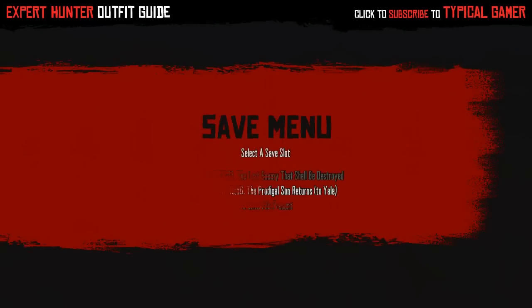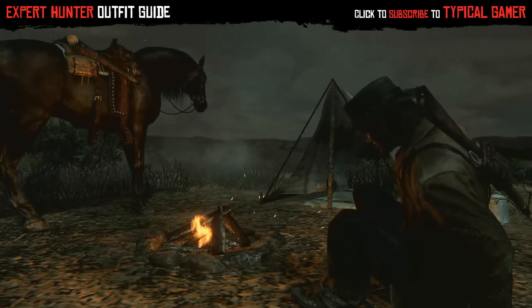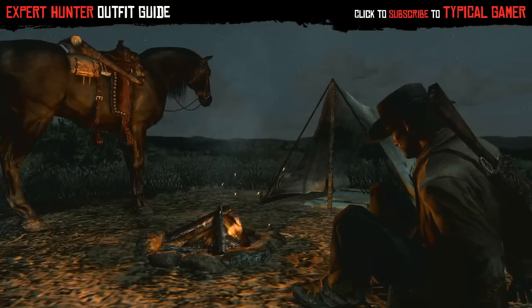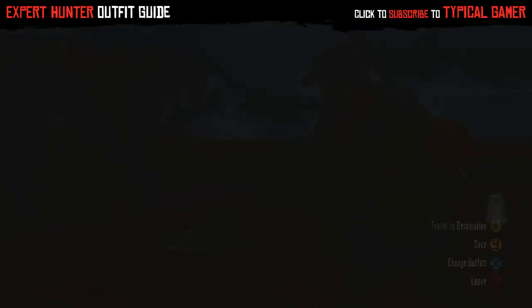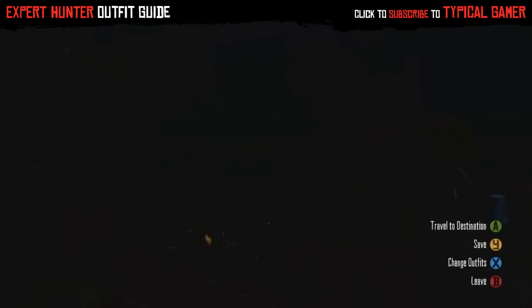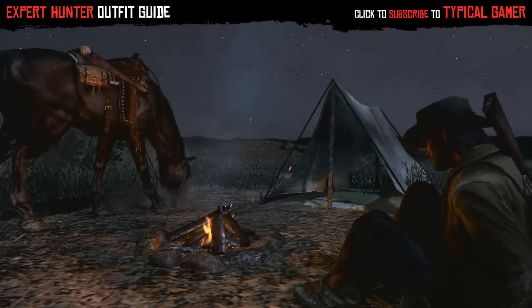Right now I'm going to show you the John Marston Shuffle — where you repeatedly save and quit. John Marston literally just gets up and sits back down. As you can see, John Marston doesn't lie down when he sleeps; he just crouches and sits on his butt like a true western hero.